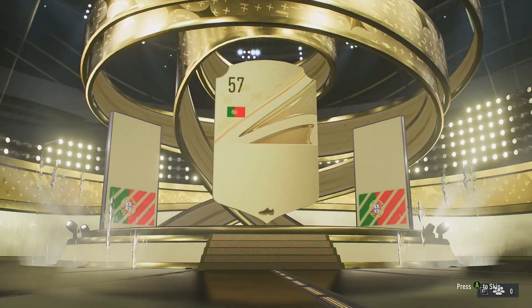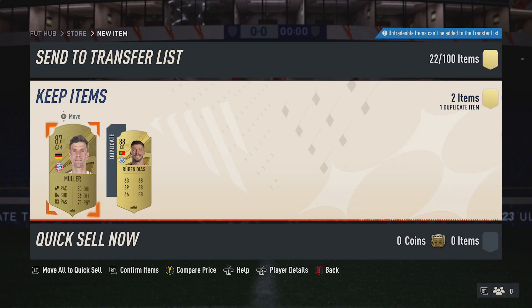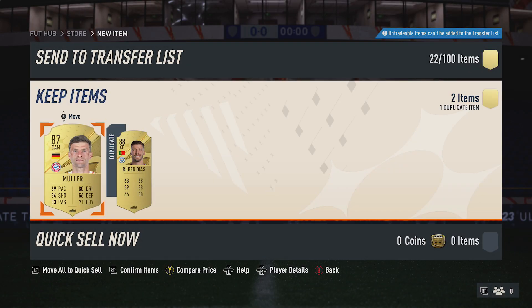So for the card just here — Portugal centre-back, 88-rated, Ruben Diaz — decent fodder there. For the second card, going to be Muller. So overall, it's an OK pack.